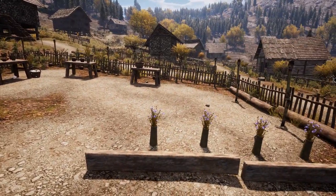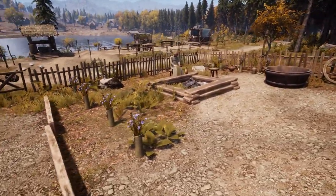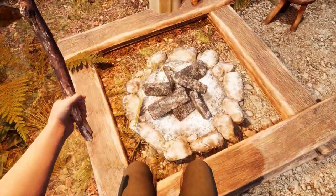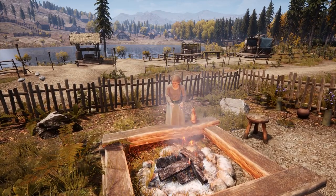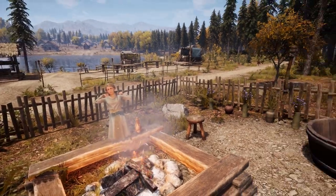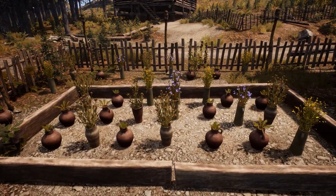The herbalist hut will have moderate importance to your entire playthrough. This building can house one worker in its first form and two workers in its second level using the survival skill tree. Managing the herbalist hut is no easy task and you will have to take time every season to readjust this building's productions. This is due to the fact that workers are gathering seasonal goods.